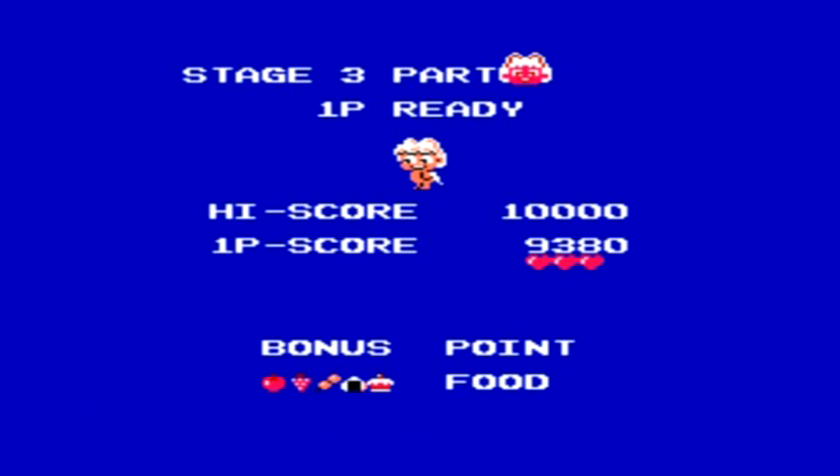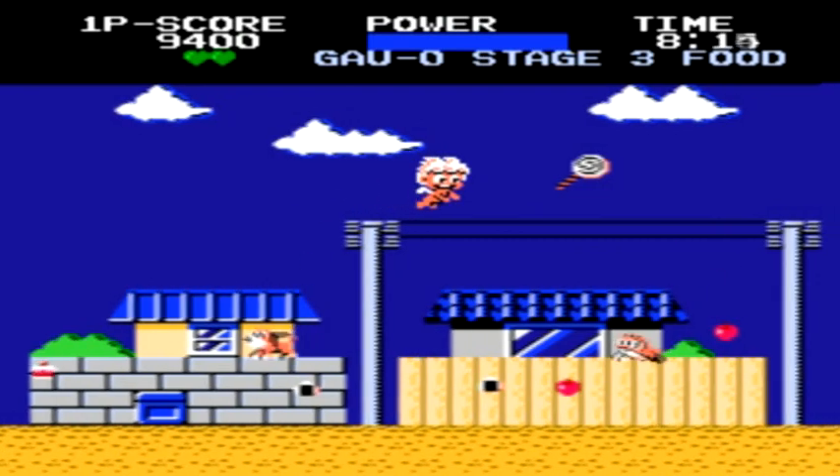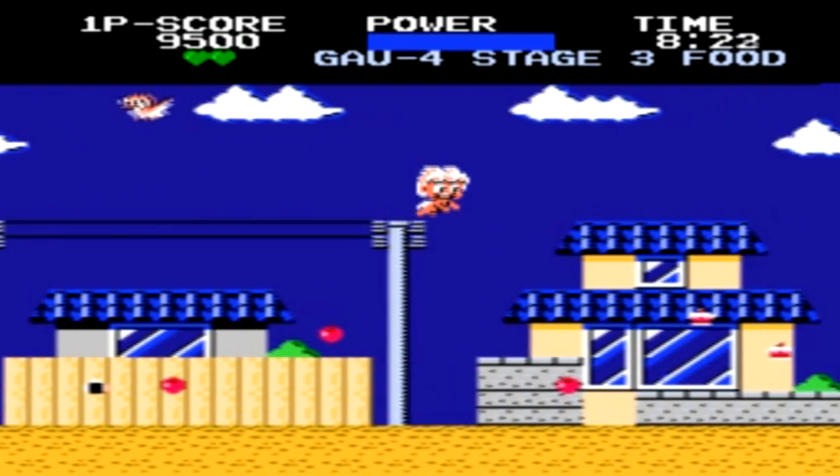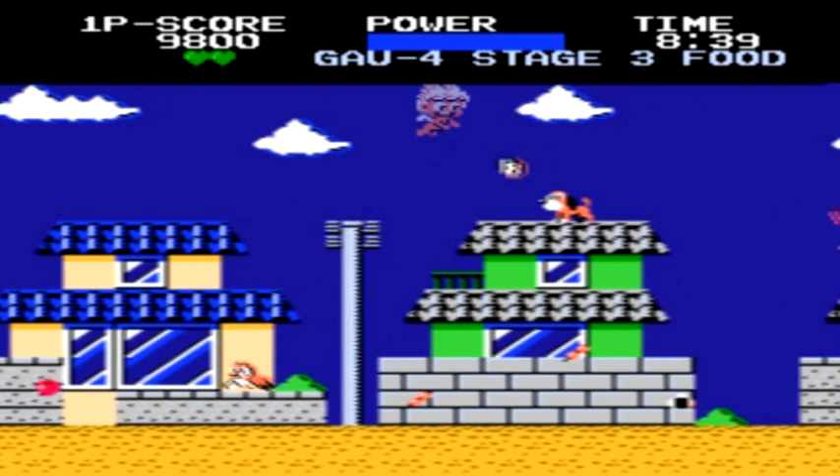There really is no strategy here, since the friend is behind a random window each and every time you get to the end of a stage — it's really just luck. Just try your best so that when you grab a vegetable you're not standing right in front of the window, so that when a dog appears it doesn't immediately hit you.